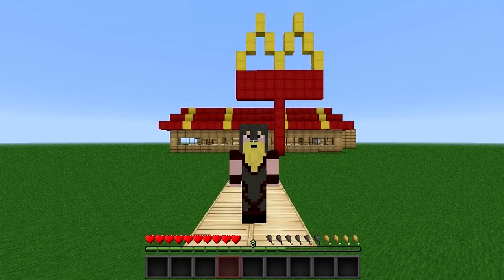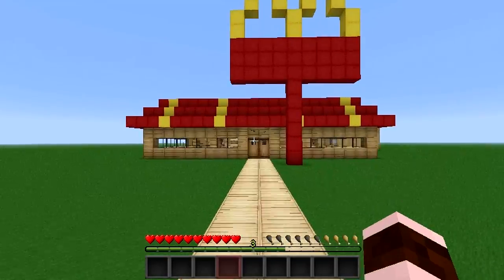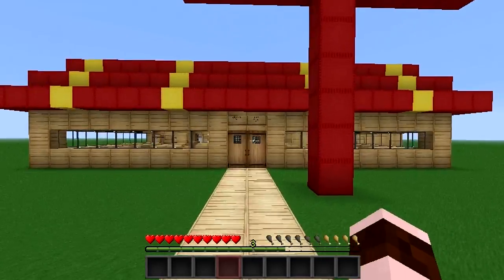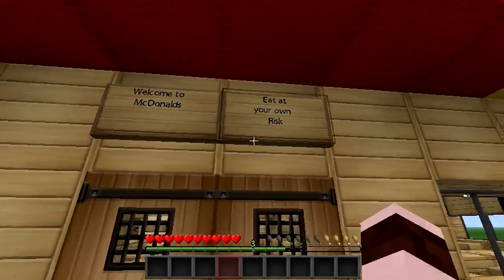Hey, what's going on everyone? Welcome back to Dumber Mods. I'm going to show you a really quick video here, just a simple one, and obviously, as you can tell, it's a McDonald's food mod. Yes, nothing too fancy, but you know what? If you're creating a world, this mod is perfect to give you that realism, especially if you're going for the ultra-modern look. Eat at your own risk.